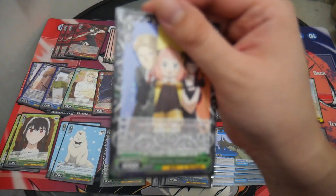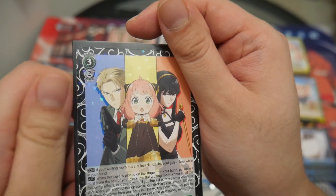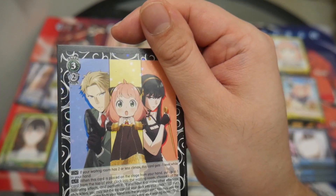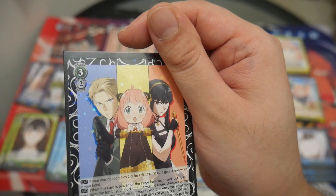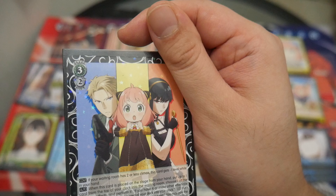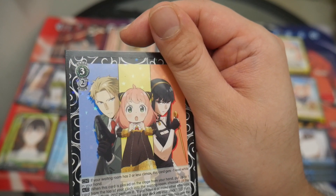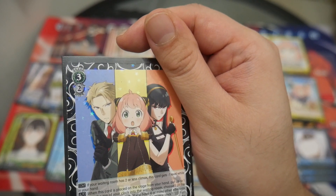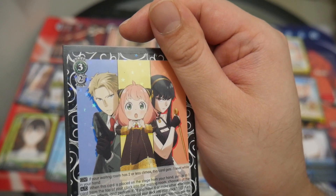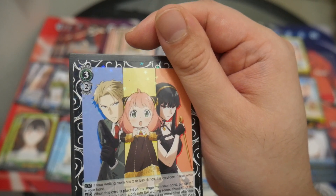Two copies of Family Full of Secrets. If your waiting room has two or less cards, you can early play this. When this card is placed on stage from hand, you can put up to one card from the top of your clock into your waiting room, then choose one of the following effects: if you have four or more Berlin characters, you may put the top card of your deck into your stock; put the top card of your deck into your stock; pay one — if you do, put the top card of your clock into your waiting room; or this card gets plus 3,000 power until end of turn.